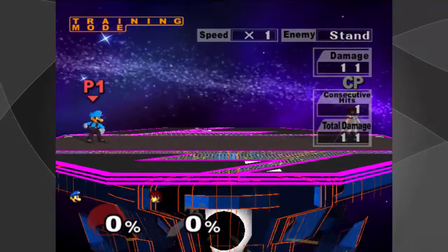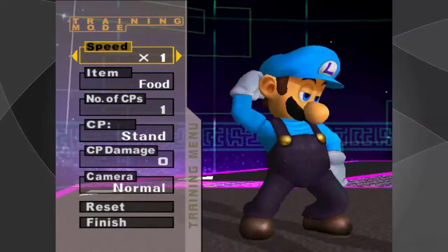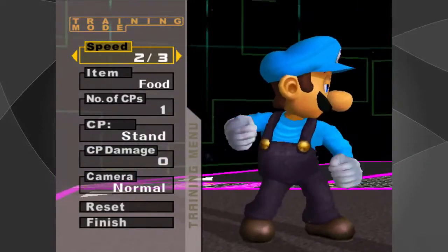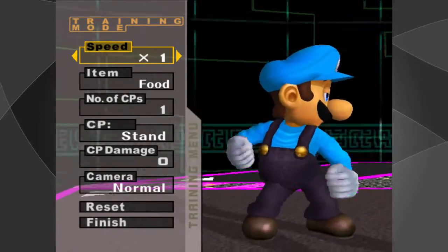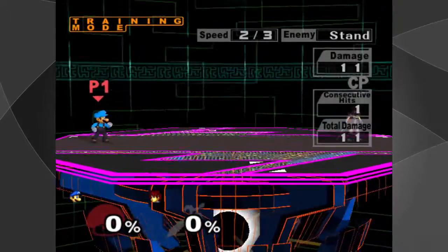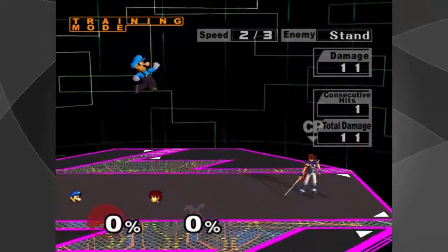Once you're in training mode, you pretty much just want to go to your menu, go ahead and go to speed. This is pretty much how fast you can press the buttons. If you can't press them too fast, then you're going to want to go to a lower speed. If you can, then good for you — you can go up to a higher speed. I'm just going to go to two-thirds, just because this is probably the easiest speed I can still do a wavedash in, because I press the buttons pretty fast now.